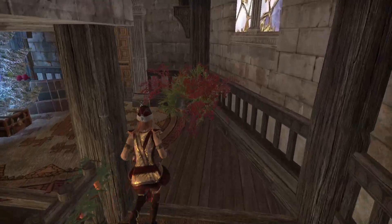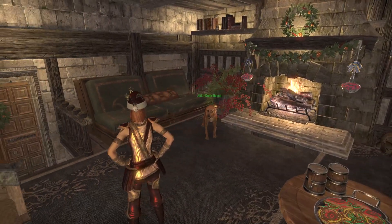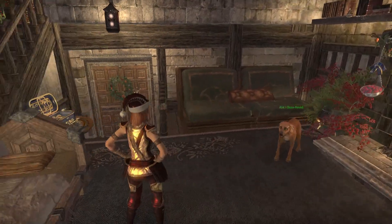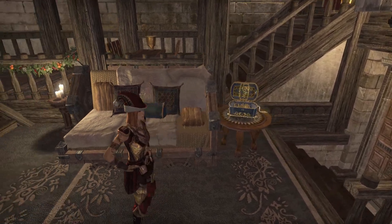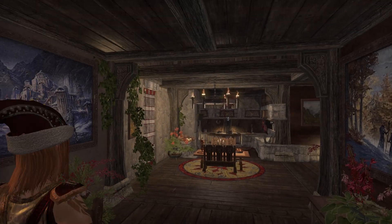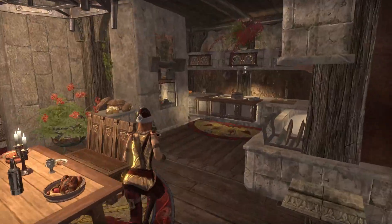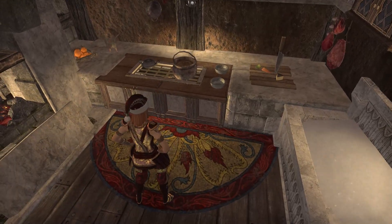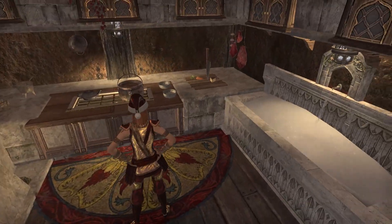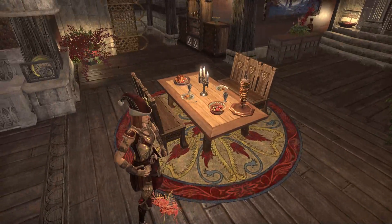Go downstairs and you've got a nice living room — very New Life. I tried to make it feel full and comfy. There's the new music box playing. Come in here and you've got your kitchen area: soup on the stove, some pot pies and bread in the oven, dishes being washed, and a feast on the table.